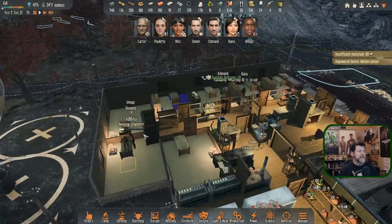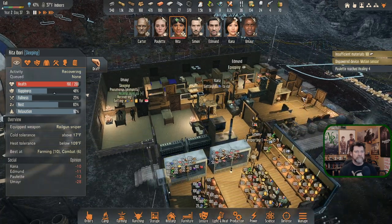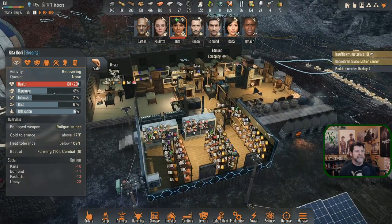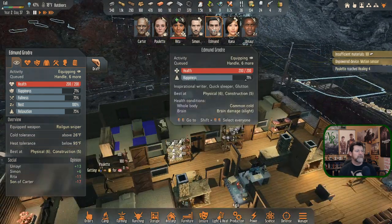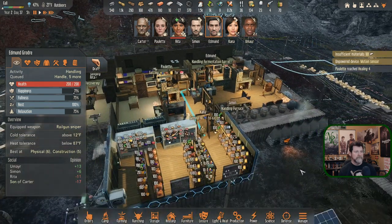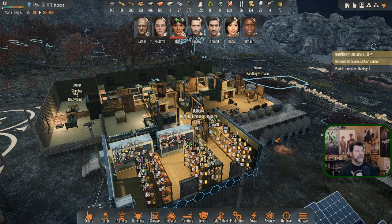Snow is already starting to collect on the ground. Rita is starting off with pneumonia - Paulette has given her some antibiotics. Paulette just reached Healing 4 as a result. Khan is up and working. I had them all go get hats, so it's time to put our beanies on. Edmund got the fur hat because he was the coldest - his cold tolerance is only 26 degrees. With the fur hat, that goes down to 12. Carter is out on an expedition, Rita is recovering, Umar slept through the whole thing.